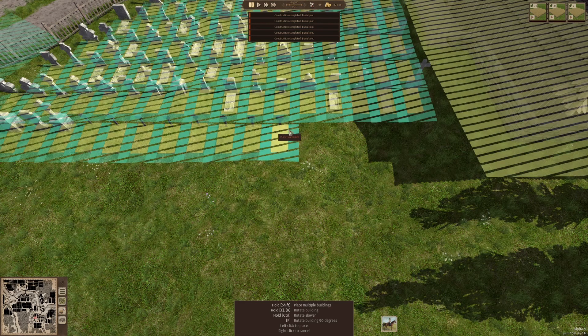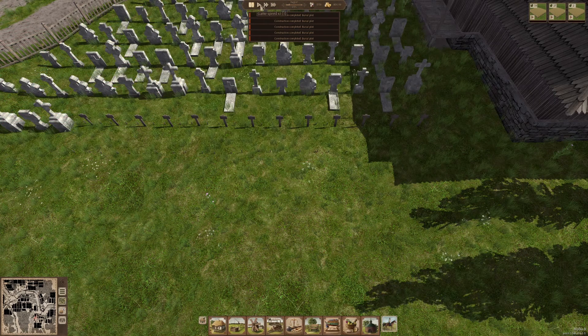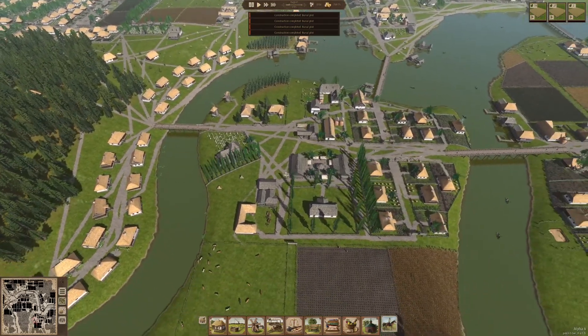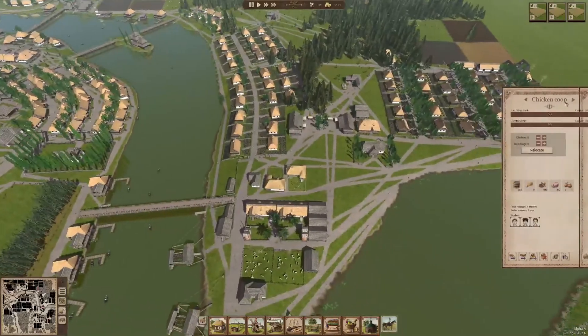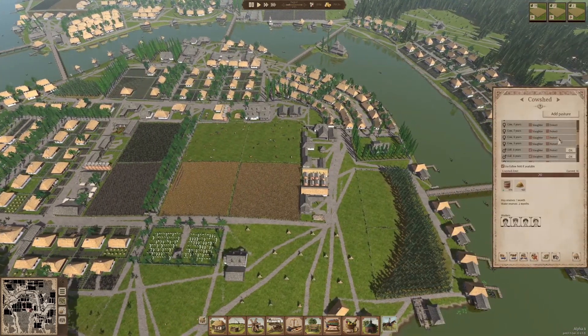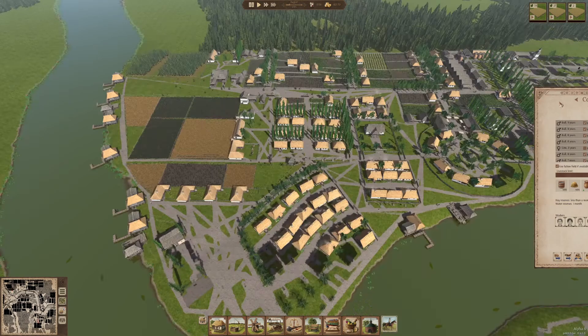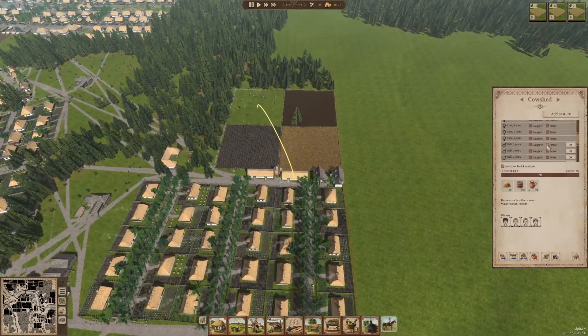We'll just add a couple more of these burial plots to finish out this row, and then we're going to try and see what else we might want to take care of in today's episode. So that's all taken care of. That should hold us over for at least another five minutes, probably. We've got chicken coops — I think they're probably all okay. As long as they're at full capacity, we're in pretty good shape. We probably should, while we're at it with the livestock, go around to all the cow sheds and take care of the bulls, because they're actually all still queued up for slaughter from last time. We could probably stand to build another couple slaughterhouses, actually.